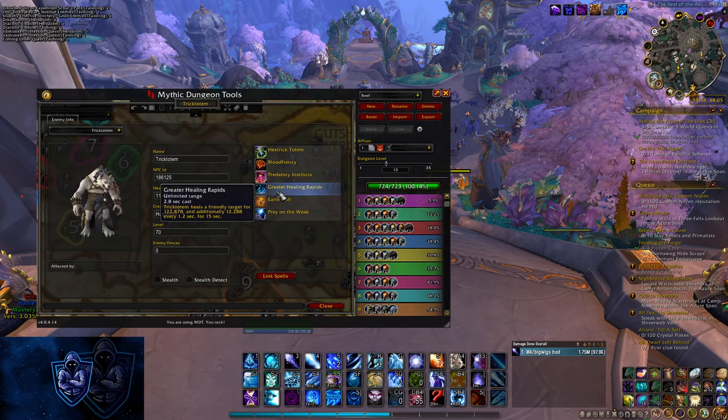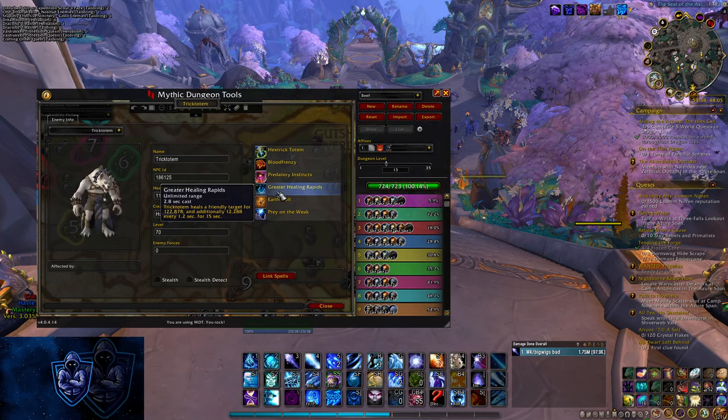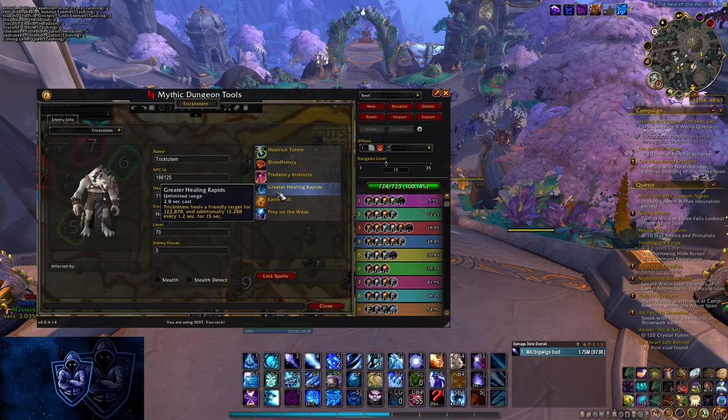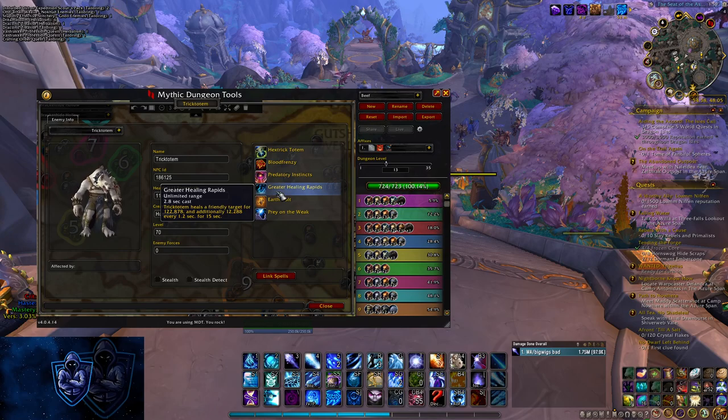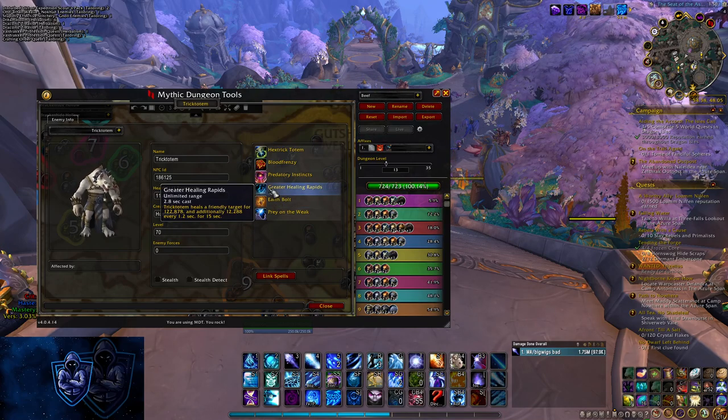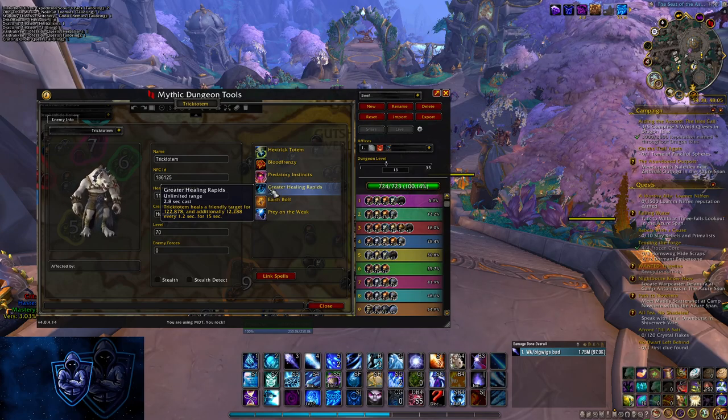The first one is going to be at the first boss — the Crick Totem. They have a spell called Greater Healing Rapids. It will cast on the lowest health boss at the time. I would highly recommend, especially in groups with a low amount of kicks, you can let this cast get off because you can Spellsteal it, and it also heals you yourself. So this is something that's actually Spellstealable instead of something you have to dispel. Especially in groups running Shadow Priest or Boomkin without a Paladin or Shaman healer, allowing this cast to go through and just kicking the Earthbolts is very beneficial — just let these go through and Spellsteal it yourself.